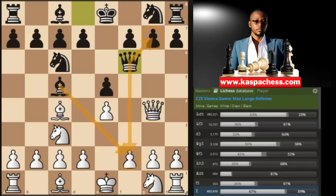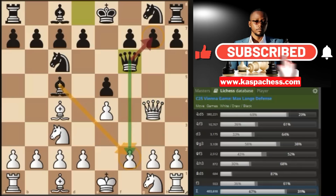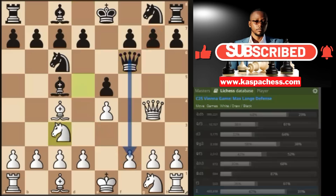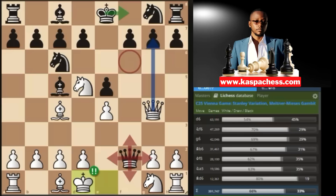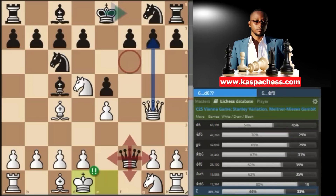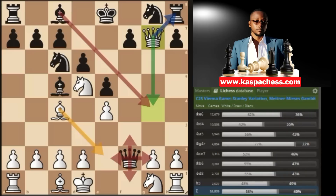Queen f6 defends the g7 pawn being attacked by our queen, and another purpose is to take on f2 if we don't do anything. But we don't care — we just go knight d5, allowing black to take on f2 with check. Our king will be very safe on d1; all highlighted squares are protected by our pieces. Queen takes f2 check was only a nothing move. Stockfish is confused here — it wants black to play king f8, accepting to lose the right to castle, because if pawn to d6 we can simply take on g7.